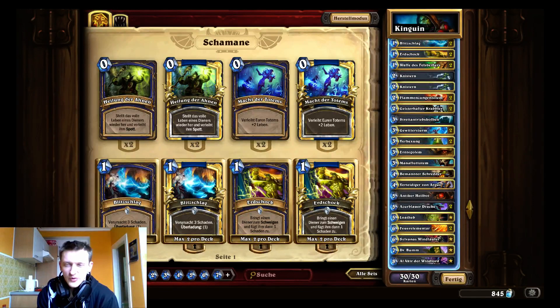This deck is more aggressive because I play Lightning Bolts instead of Zombie Chows. It has double Crackle, double Lightning Bolt, Rockbiters, Al'Akir, Flametongue Totems, Fire Elementals, and Dr. Boom, which all deal a lot of damage. You can transition in the mid game to just try to kill your opponent — a lot of the time when they're at 14-15 life you have a Crackle and can go for the lethal push. With Spell Power, Crackle can do up to seven damage — it's like a Fireball for two mana, sometimes even better.